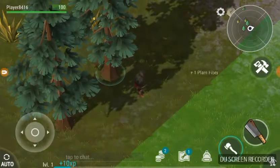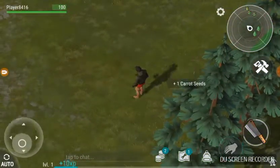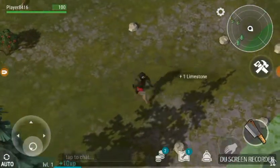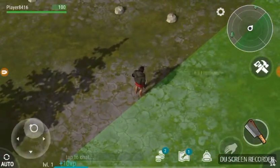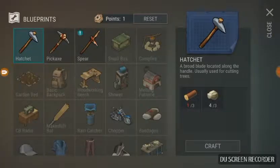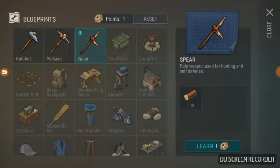So we need a hatchet to cut down the tree. For a hatchet, we need pine logs and 3 limestone. We can also make a pickaxe and a spear.